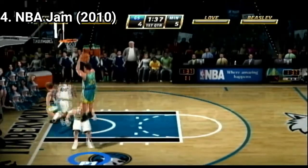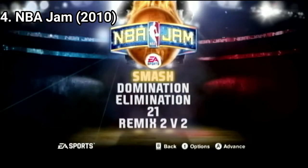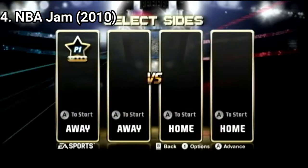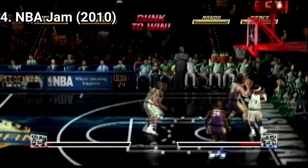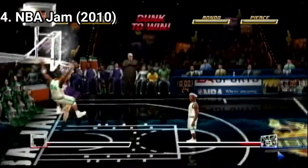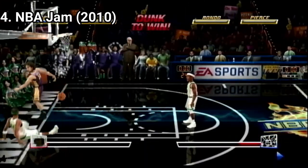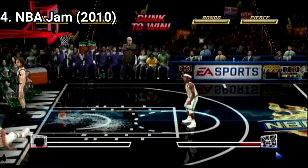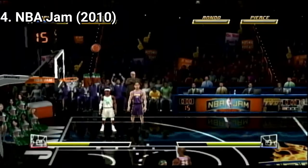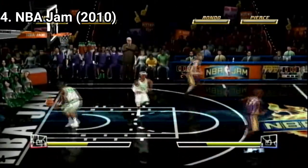The game offers 6 game modes: Smash, Elimination, Domination, 21, Remix, 2 vs 2, and Boss Battle. In Smash, the goal is to whittle away the health bar of your opponent's backboard with each successful basket to shatter it. Elimination is a free-for-all between 3 or 4 players on a half court, with the lowest scoring player eliminated after each round until only one player remains.